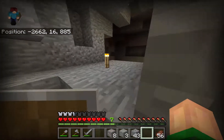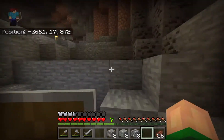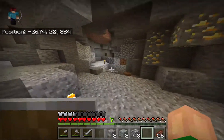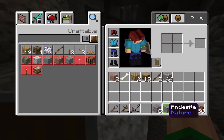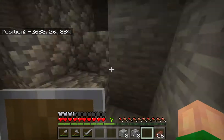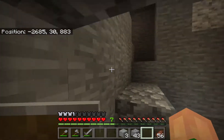I thought that was cobblestone — I thought we found another dungeon, but no. That's good though. We found some lapis and some gold, plenty of iron — a stack and eight is very, very good. This is a really nice cave and I am satisfied with it.